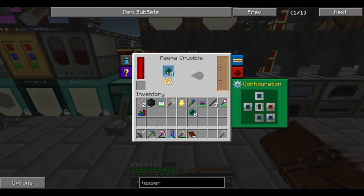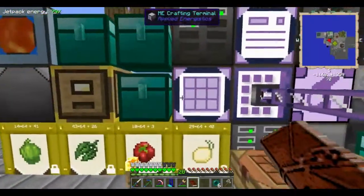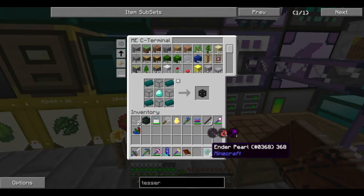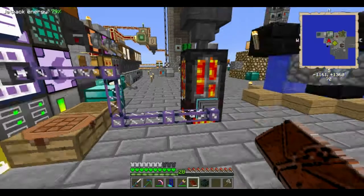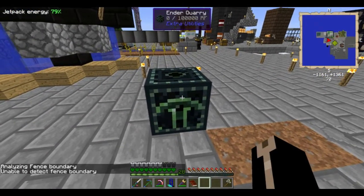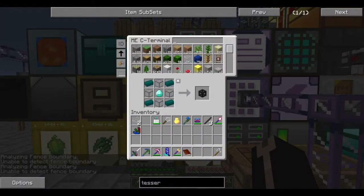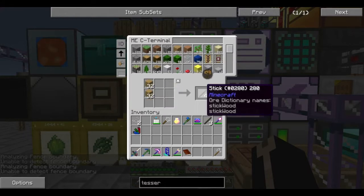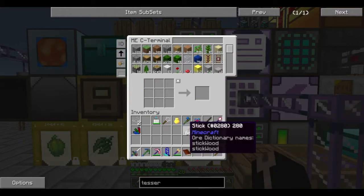The basic idea behind this: Ender Quarry. We're going to use the Ender Quarry, which we haven't even used. We're going to use the Ender Quarry to give us 100 trillion dirt. It's going to be a good time.